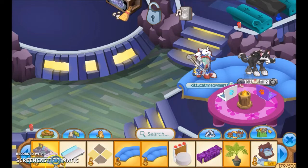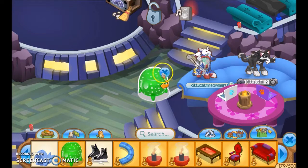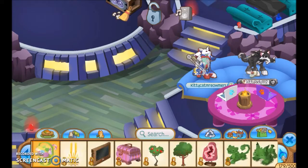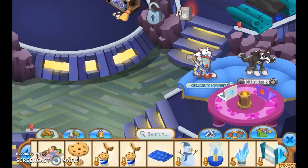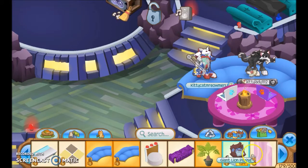Next we're going to move on to den items. There's a gumdrop stool — oh, that's so cute! I'm just scrolling through my items right here. This is my only rare den item.